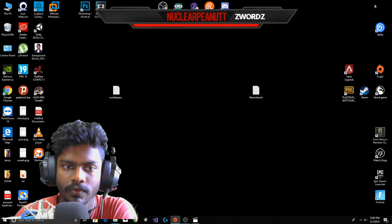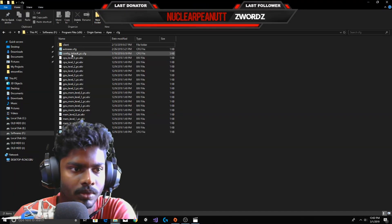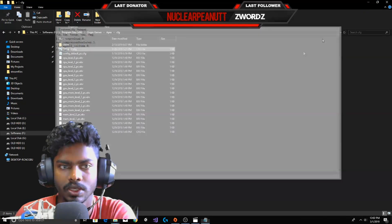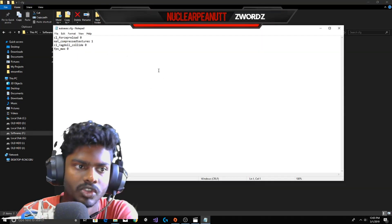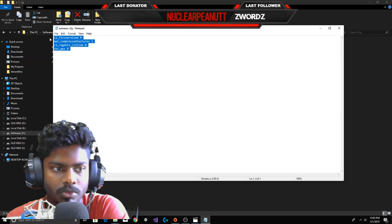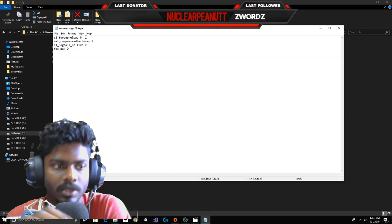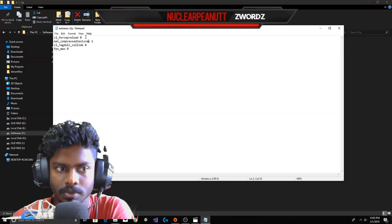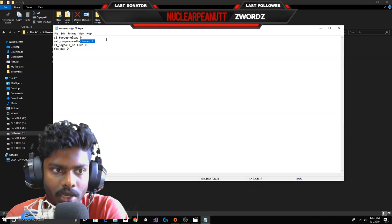And this is my config. This is the default config. In order to make an autoexec file, you have to create a new .txt file, or you can just copy this file and rename it to 'autoexec.cfg' and type these commands. 'fps_max' enables your game to run at maximum FPS. 'cl_preload 0' reduces stuttering — if you keep it on 1 it might stutter sometimes. And 'textures 1' means the textures will be pretty low.